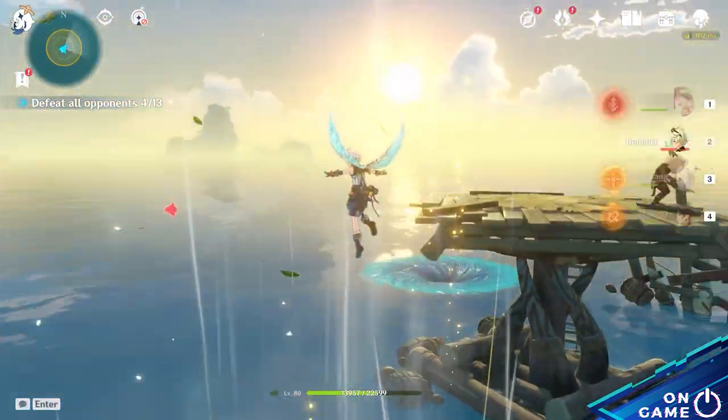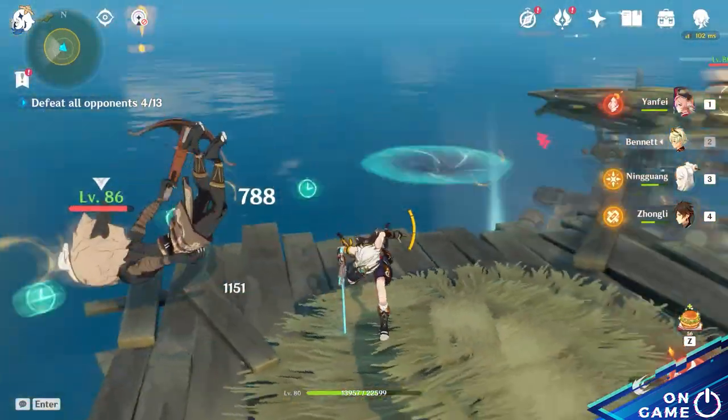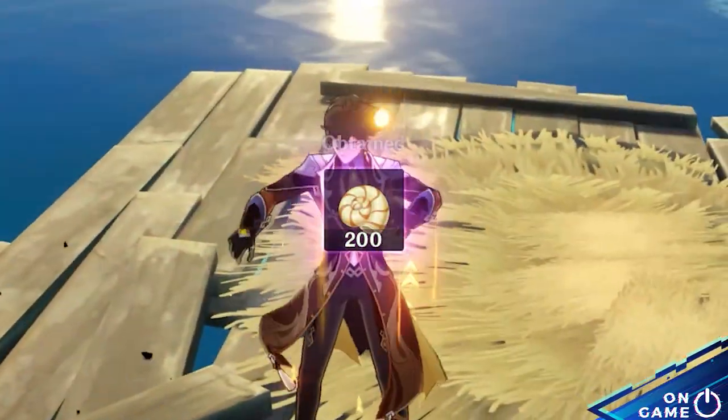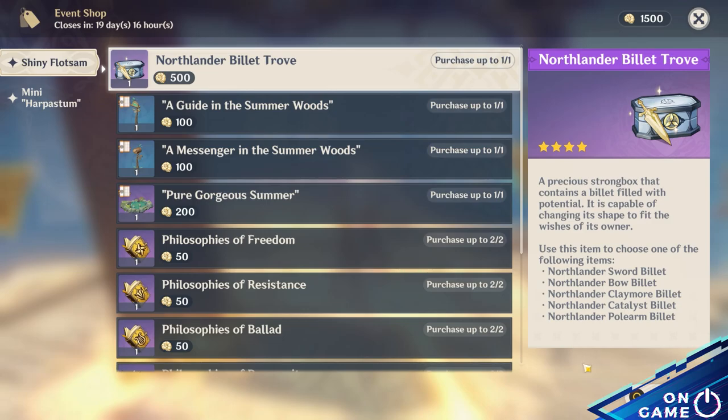It can immediately restore 50% health with a 90-second cooldown. After the rubble has been cleared, get out of your boat and defeat the rest of the enemies yourself. Completing this will give you shiny Floatsam that can be exchanged at the event store.